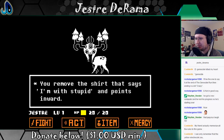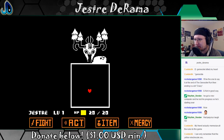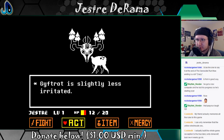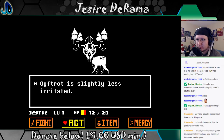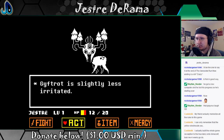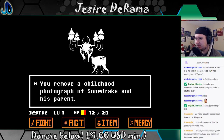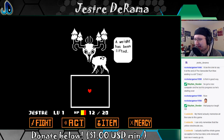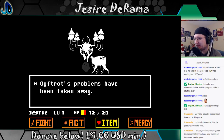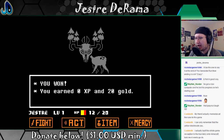You remove the shirt that says 'I'm with stupid' and points inward. That's a little better. Gift Trot is slightly less irritated. Let's undecorate — remove a childhood photograph of Snowdrake and his parent. A weight has been lifted. Gift Trot's problems have been taken away. I won and got 20 gold.